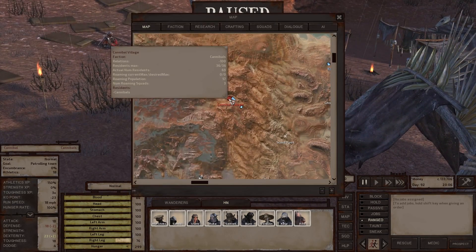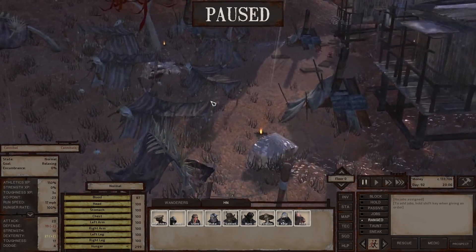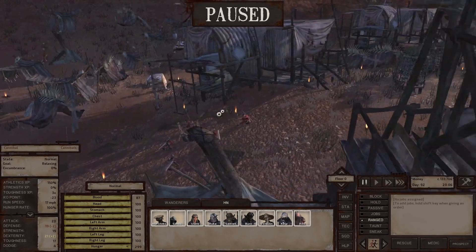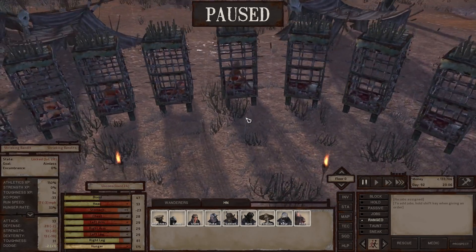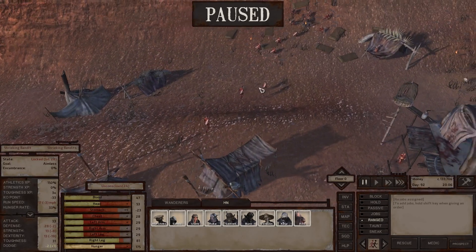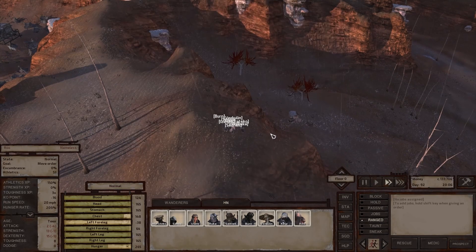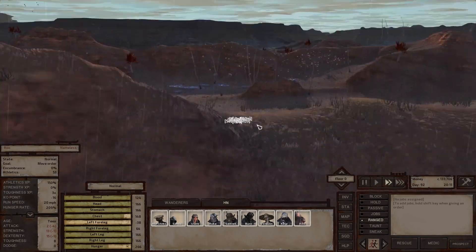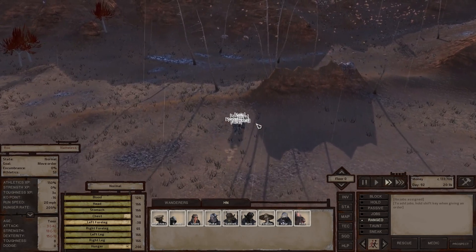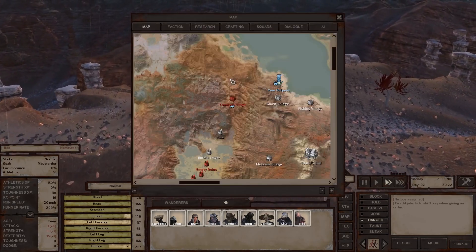We're not interested in attacking them — maybe later. 36 residents... actually 69 residents. 57 roaming. So yeah, it's quite populated. Most of these cannibals are just fodder, but they likely have some leaders somewhere. This is where they would take anyone they captured. They don't have small little camps set up like the fog men do — they've got a full city. This is the farthest north and northwest I've ever been, so a lot of this will be new to me.